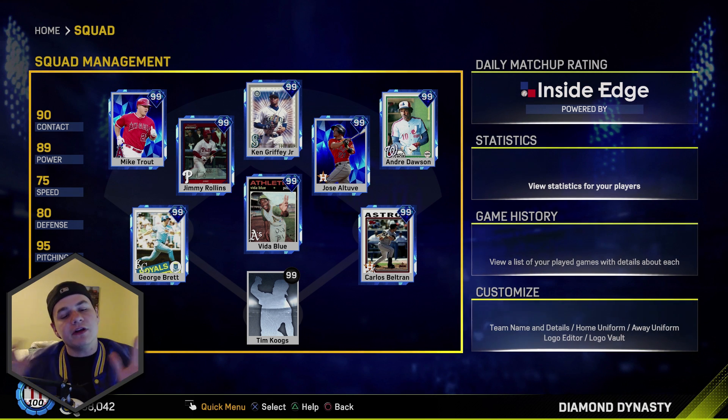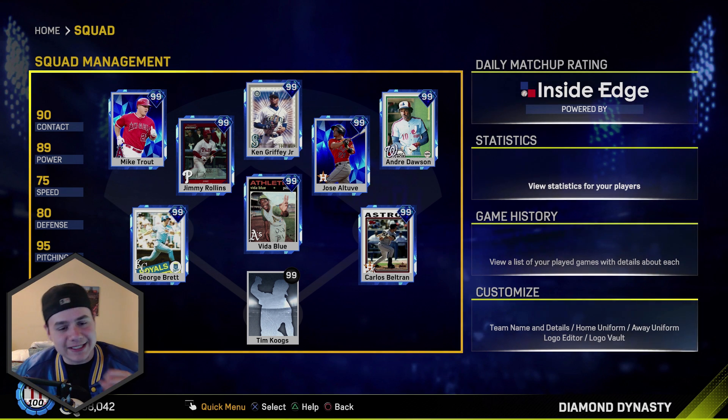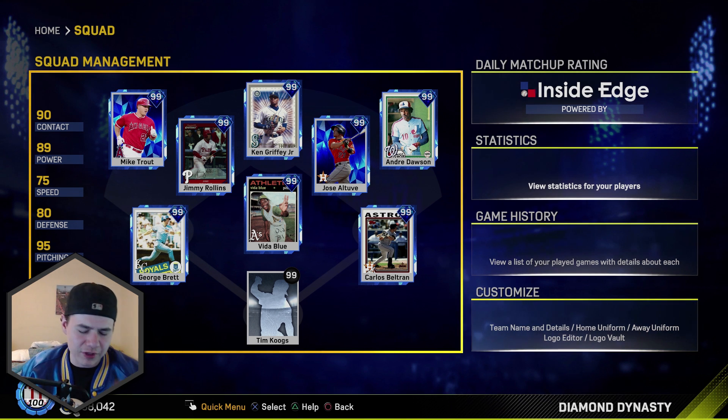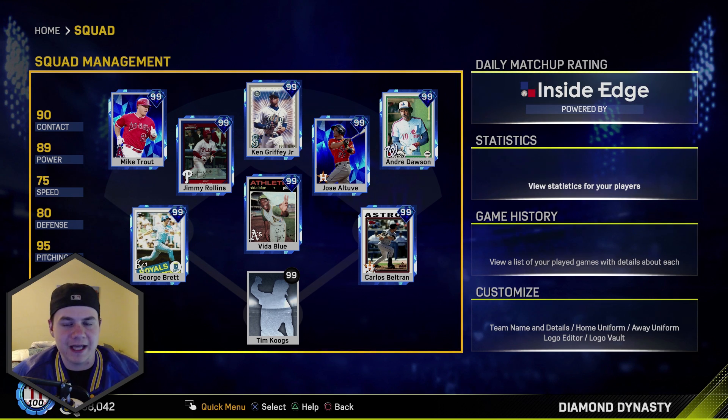Having a lefty in the order really helps. If I decide to start Donaldson or David Wright or even Miggie, that means I would have to put a lefty at second base, which would most likely result in Corey Seager. Just having a lefty at third completely balances out my entire team. We're going to jump into a ranked seasons game and give George Brett his debut — he will be batting cleanup.